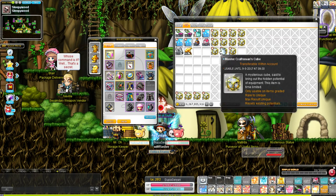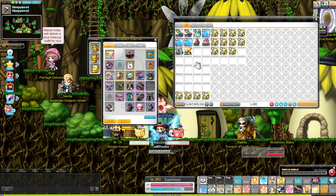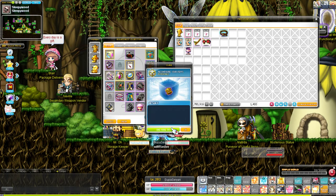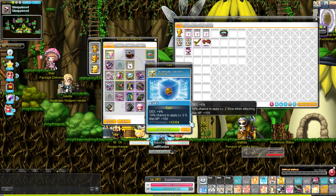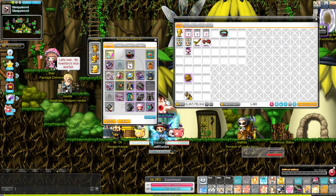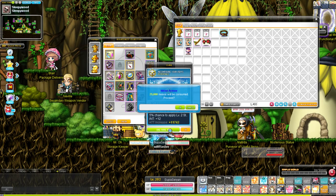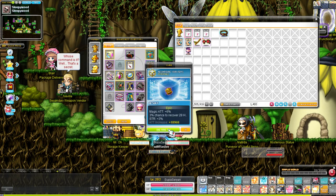Should I keep cubing my secondary? How many do you have? 4... 8... 12... 15. 15 cubes to unique? I think we can do it. Let's do it. Unique — okay, we can do it. No... magic attack, let's go! Int — that's even better for me. No. No. Attack 6%, no — it's not good at all. Magic attack — yes. No! Out of cubes.